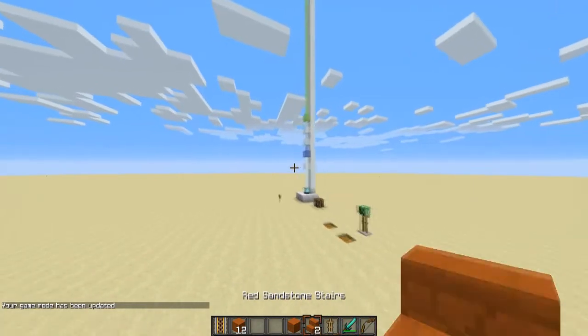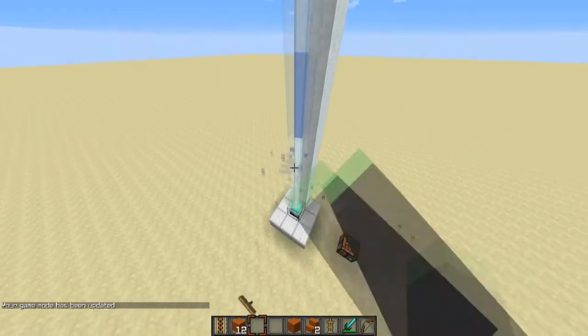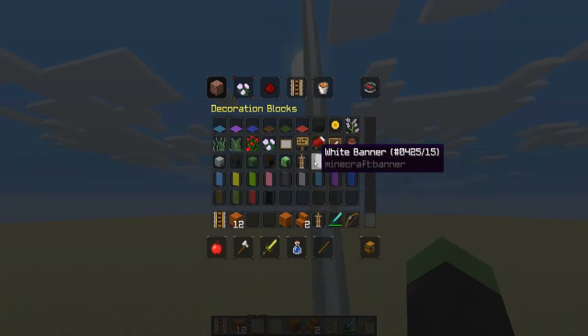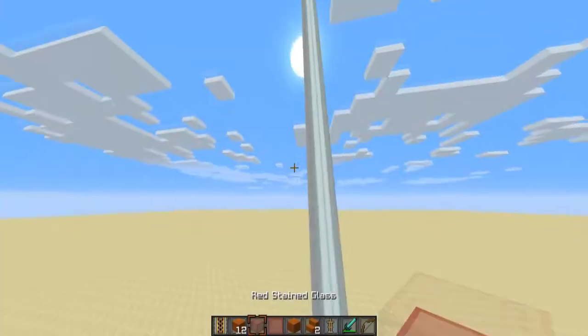That's pretty much this snapshot and it is really cool — it's my favorite snapshot just because of the beacons, because people have been waiting for this for so long. I put snow behind it so you can see it a bit easier. My favorite color to use — let's actually test something here: let's use stained glass panes and see if that does anything.